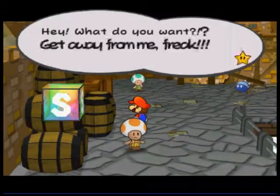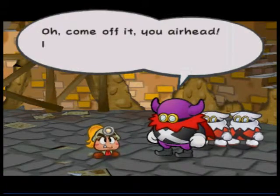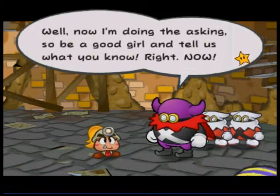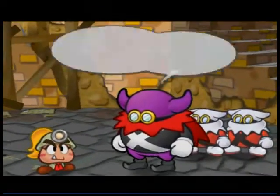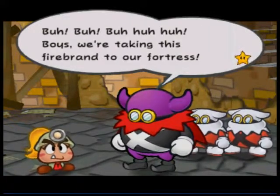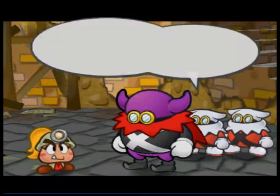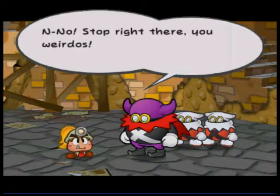Mario never hooks up with the Princess. Never. I don't understand. Alright, there's the X-Nauts — they're the main bad guys in this game. Some kind of space people, I haven't determined what they are yet.